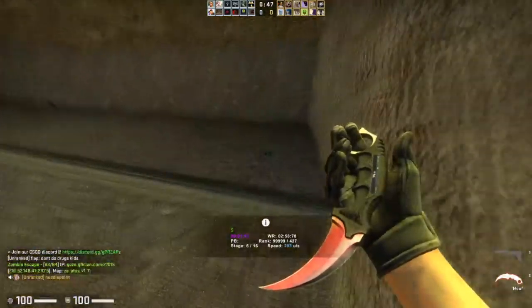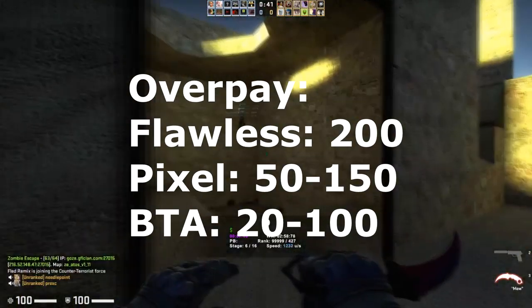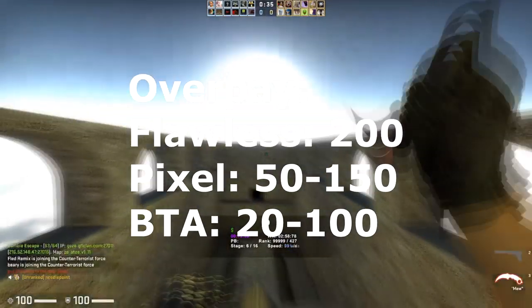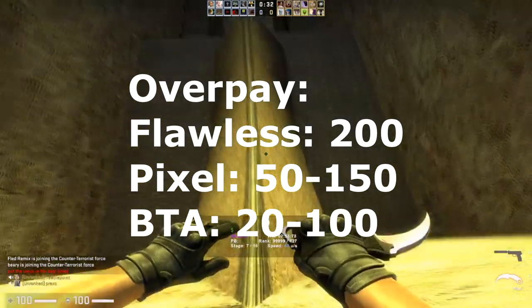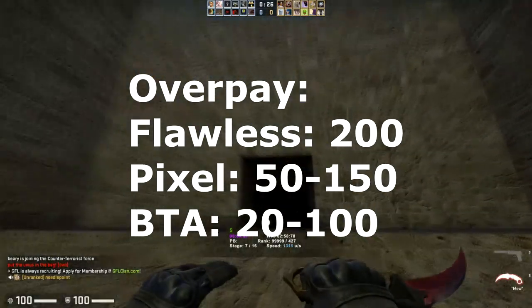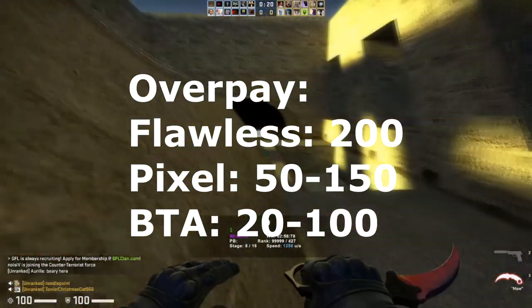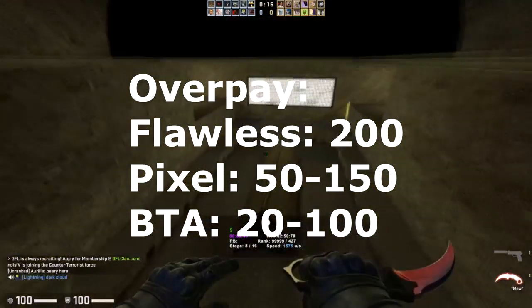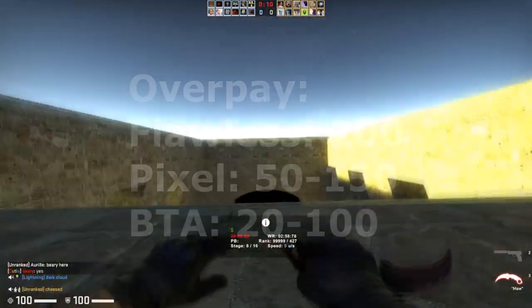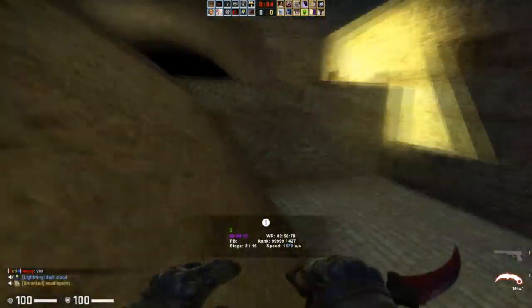As for how much value the overpay actually adds: on flawless corners you're going to see around $200 USD on really high tier skins, because they're pretty much absolutely perfect. Next, pixel corners are going to add around $50 to $150 depending on how good it actually is. And for the BTA corners, those ones can range anywhere from $20 to $100 on the very BTA ones, and of course depend on how much the seller is actually selling it for — you're going to have to overpay for them just because they are better than average.